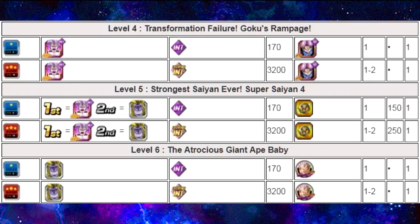Level 5 is The Strongest Saiyan Ever, Super Saiyan 4. You go up against the Intelligence Baby Vegeta, and then he transforms into the Golden Great Ape, which is also a Super Intelligence. This one drops Hercule Medals. The next and last round is Level 6, Atrocious Giant Baby — again, just Giant Baby, a Super Intelligence or Extreme Intelligence — and this one drops more of the Baby Vegeta Medals, up to 2 of them per round.